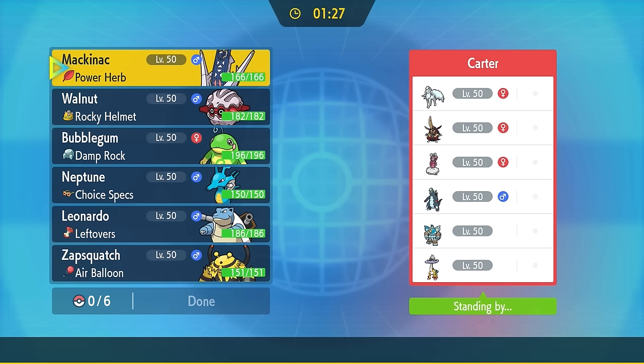I need some redemption, so to keep things rolling we have game number two. My opponent is working with an Alolan Ninetales, which is unfortunate for my weather squad because they set up snow. But other than that, let's go ahead and jump into the match.